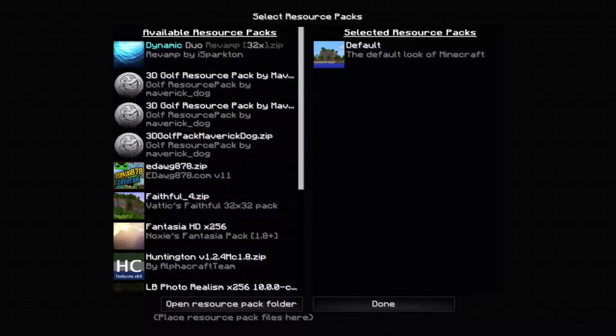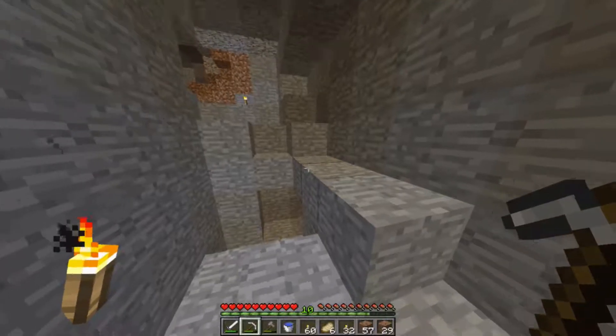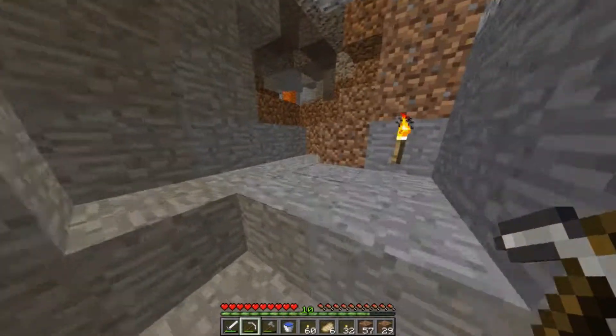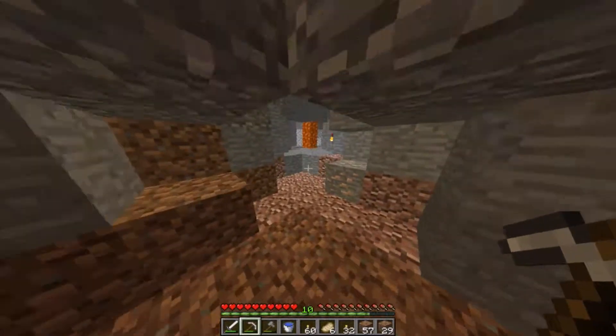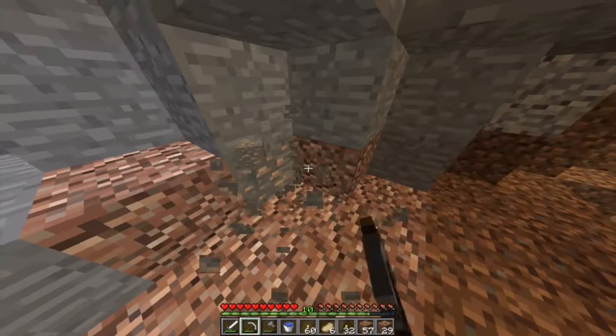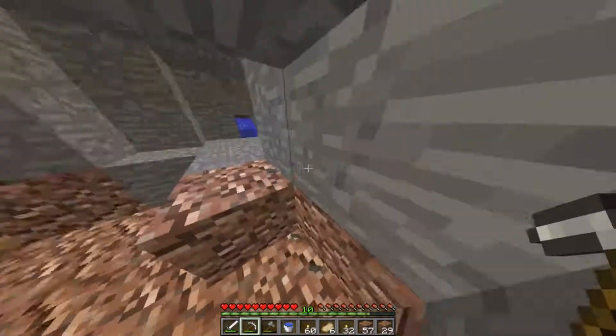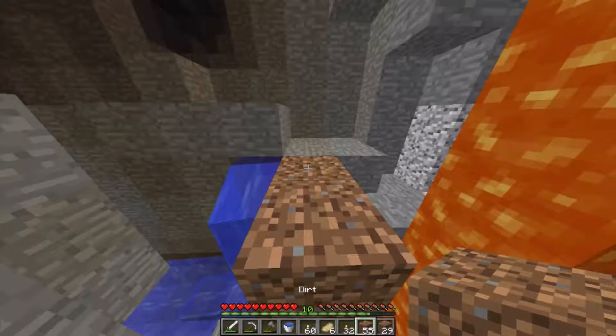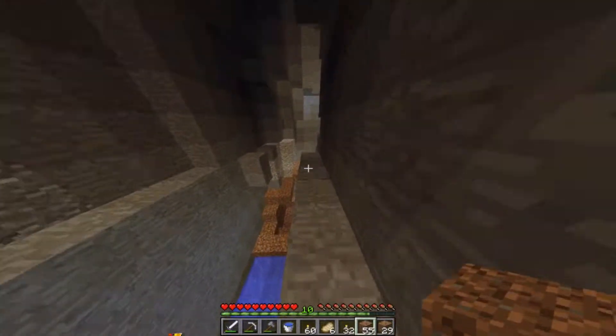I'm gonna get rid of this texture pack because that's my PVP texture pack — we're here for the default, raw Minecraft experience. It appears as though we have left off in a cave, and if I remember correctly we just found diamonds. So I'm gonna start heading up, grab a little of this iron, and see how we want to spend our diamonds. Okay, so where did we come from and where are we going?